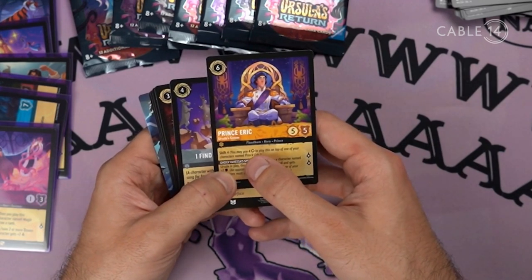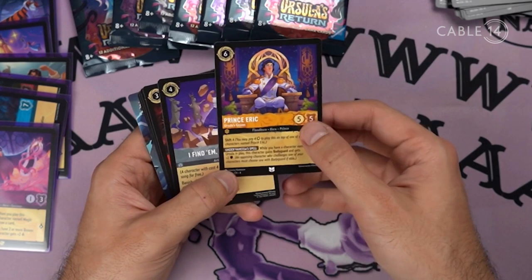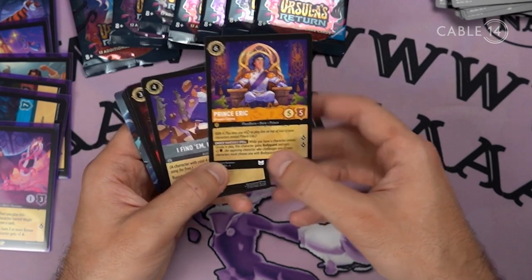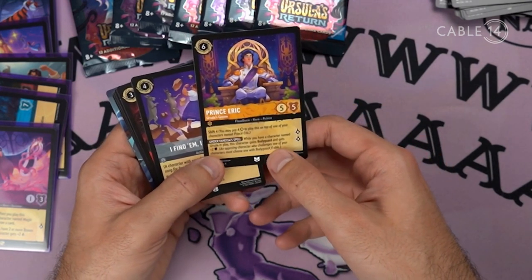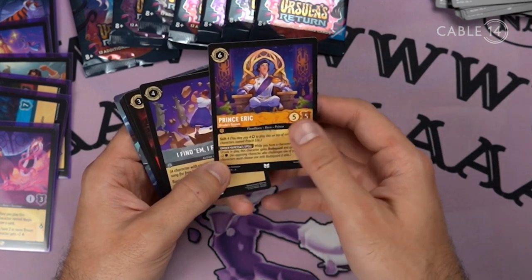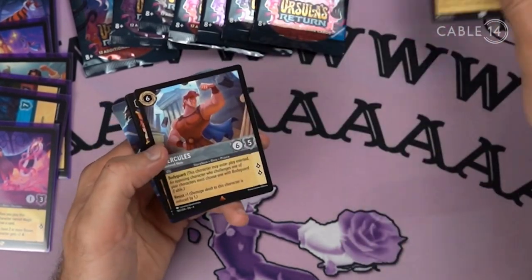There's a Shift card. You may pay energy to play this on top of one of your characters named Prince Eric. When a character named Ursula is in play, this character gains Bodyguard and plus two defense. Opposed characters challenging one of your characters may choose one of your bodyguards. Interesting. Big boof.